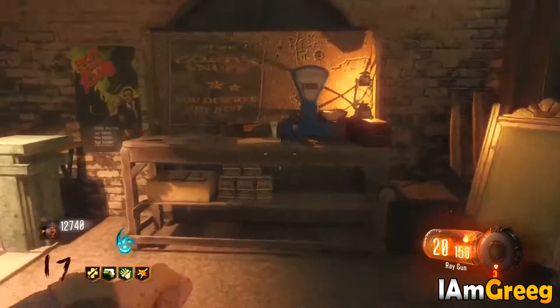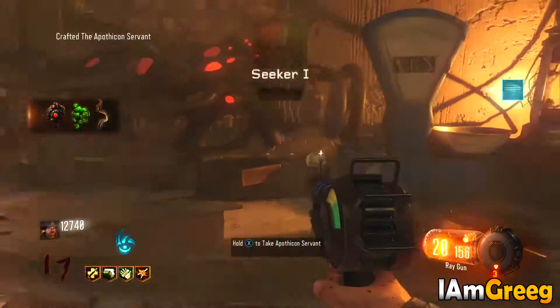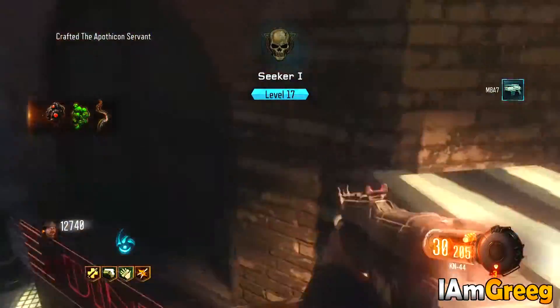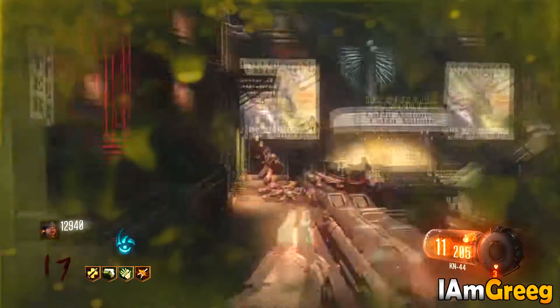What's going on guys, Greek here with another Black Ops 3 Shadows of Evil Zombies video. Today I'm gonna teach you how to build the Apothicon Servant, which is the wonder weapon. It's a craftable item - it's not something you get from the box.